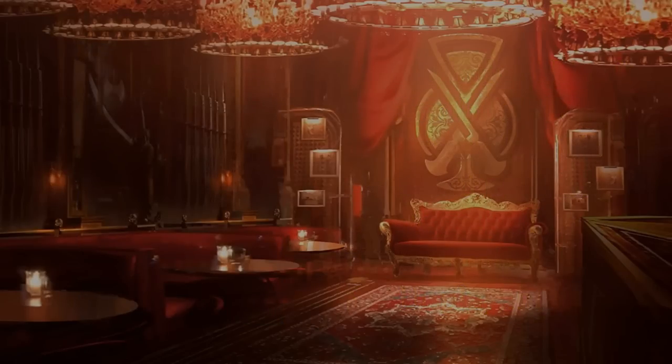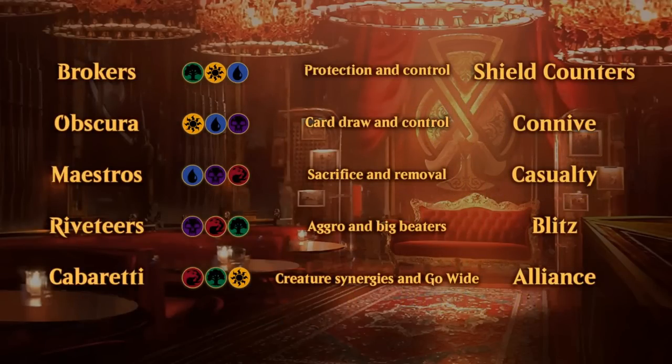First, a quick overview of the archetypes broken up into the five families of Streets of New Capenna. Starting with the Brokers — green, white, and blue — this color combination cares about protection and control, highlighted by the shield counter mechanic, a new mechanic that lets you potentially save a creature by preventing damage or destruction and removing that shield counter. The Obscura family is white, blue, and black, all about card draw and control, highlighted by the connive mechanic which lets you draw and discard and potentially put plus one counters on creatures.